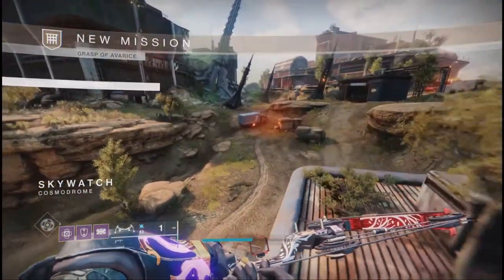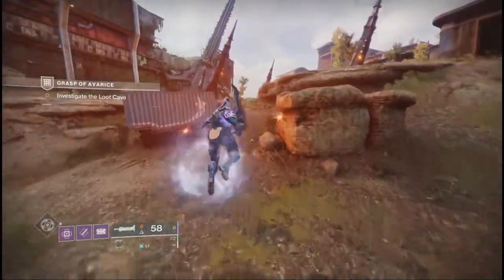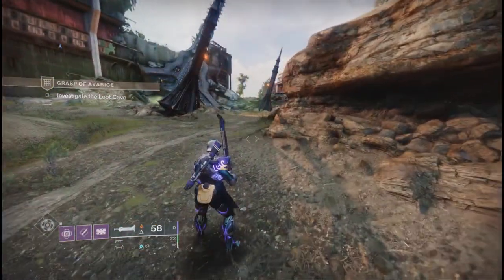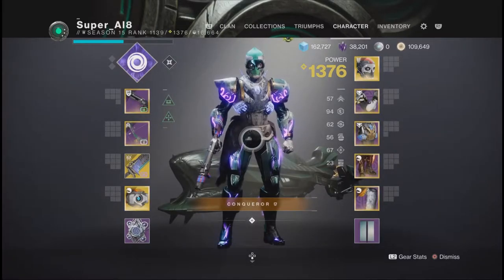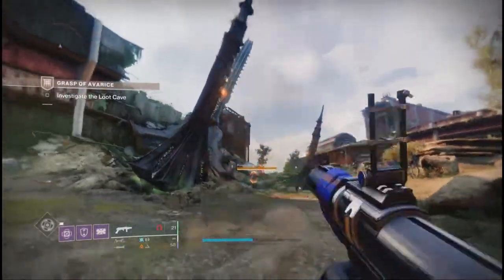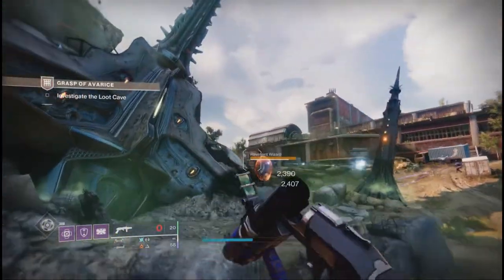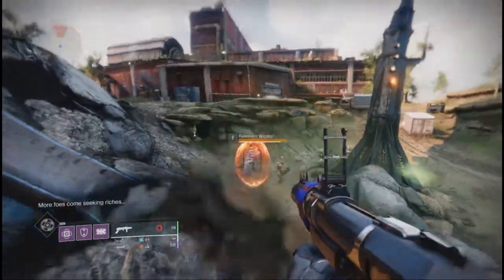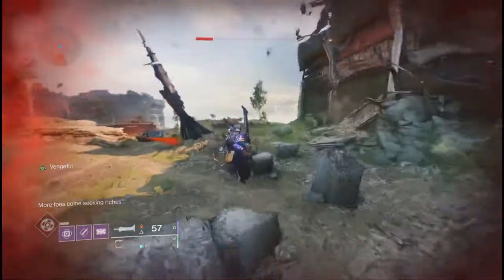For the first encounter, I would recommend a solar sword and some sort of arc-based secondary or primary weapon. Point of the Stag Bow is great throughout this dungeon. For subclass, I would recommend Bubble Titan or Thundercrash with either Precious Scars or One-Eyed Mask to help with healing. Reminder that Match Game is present throughout this dungeon, so you'll want to have your weapons and loadouts customized. You're going to want to have things like Risk Runner, Lament, or Sleeper Stimulant as it makes this dungeon a lot easier.